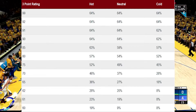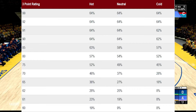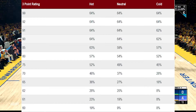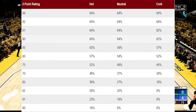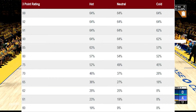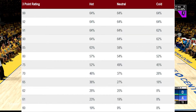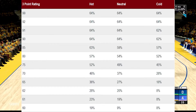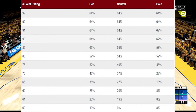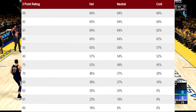So it seems like if you have a high overall rating without the Hot Zone Hunter badge, the hot zones don't really affect you a whole lot. But if you look toward the lower three-point ratings — like if you're a big man wanting to shoot from the corner — the hot zones and cold zones affect you a lot more. If you have a 63 three-point rating with a hot zone, you have a 19% chance of hitting it, neutral is 9%, and cold is 8%.